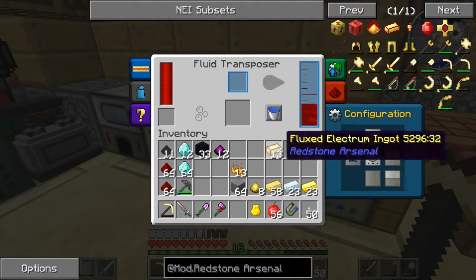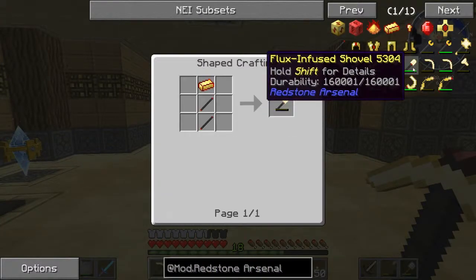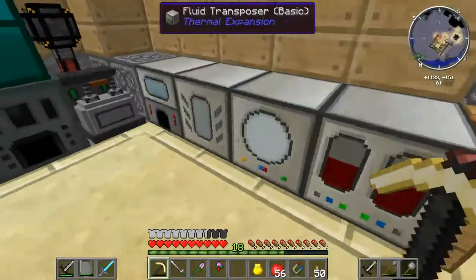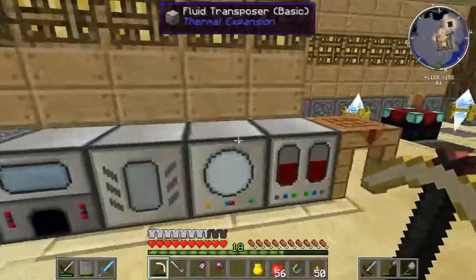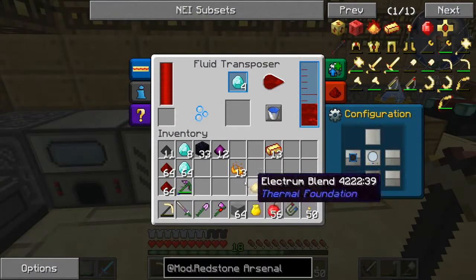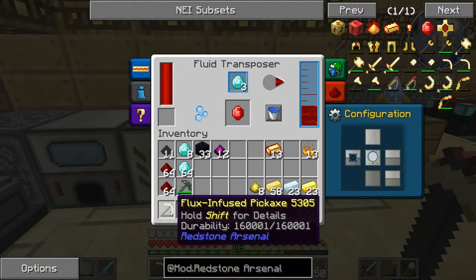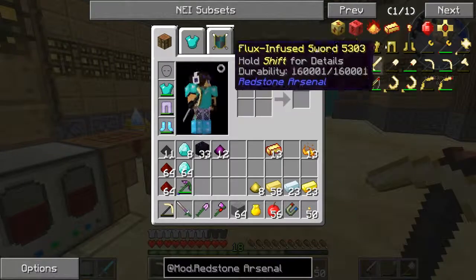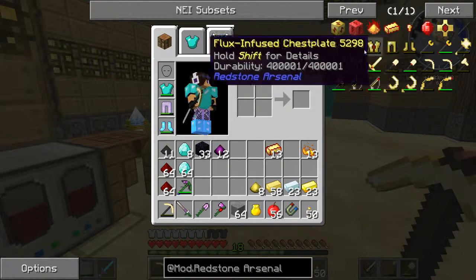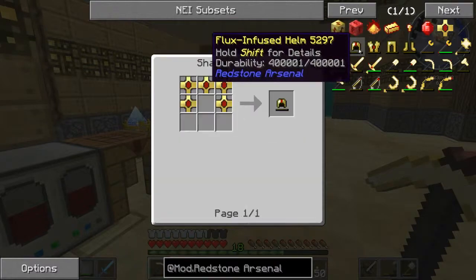So we're going to continue making some of these tools. Let's do the shovel next. This is going to rip my diamond supply low, but it's alright. Not that big of a deal — I can always just go mining with the pick. Actually, I can go mining with this thing. This thing has a really cool effect — I'll have to show you in a minute. And I'm also interested in getting some of the armor pieces, which aren't too bad I believe.